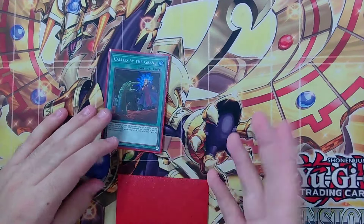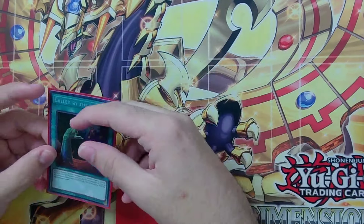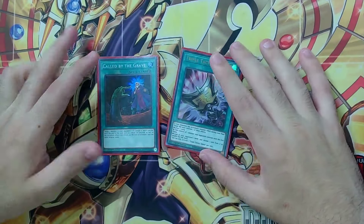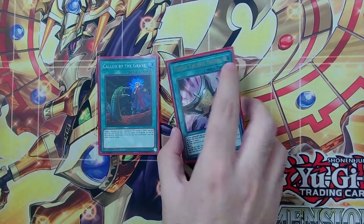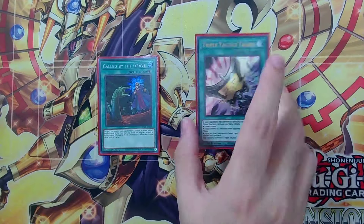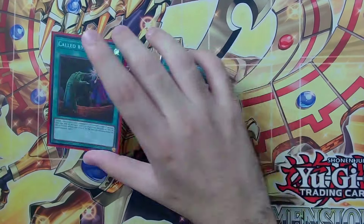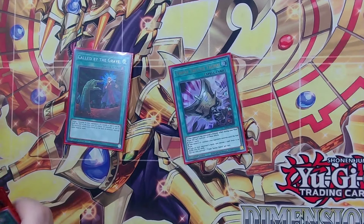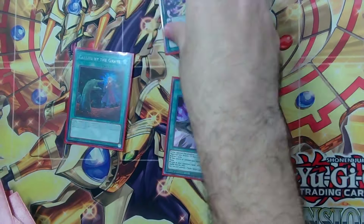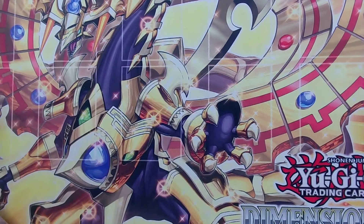We have Called by the Grave so that if your opponent draws Crow or Lockbird, you're able to banish it. We have Triple Attack this Talent — just in case they stop our turn, we get to look at their hand and shuffle one back, draw two cards if our opponent leaves us without resources, or maybe take a monster. The 'take a monster' effect did come up — I was able to steal a Promethean Princess. My opponent had a very simplified board state and needed that Promethean, so I tribute summoned over it using a Couplet. I can't special summon, but I can still normal summon.